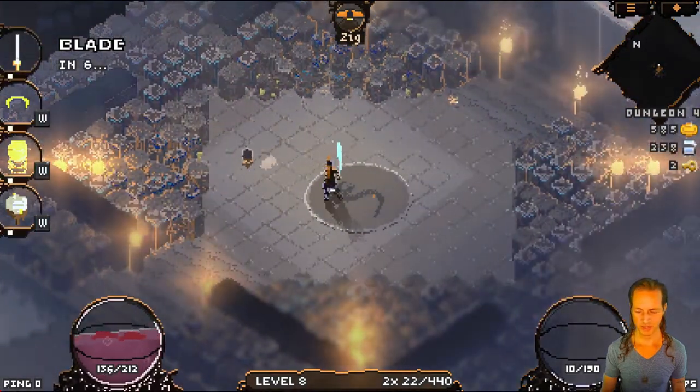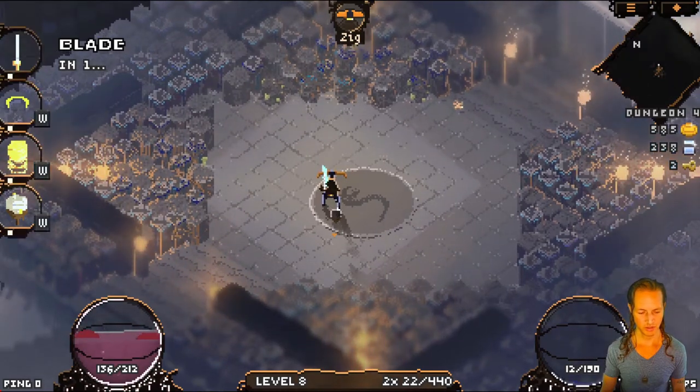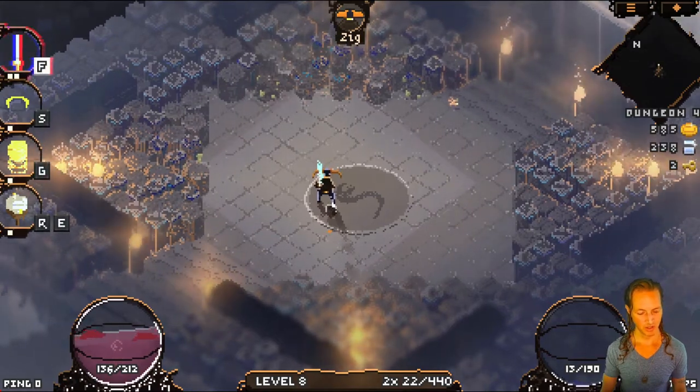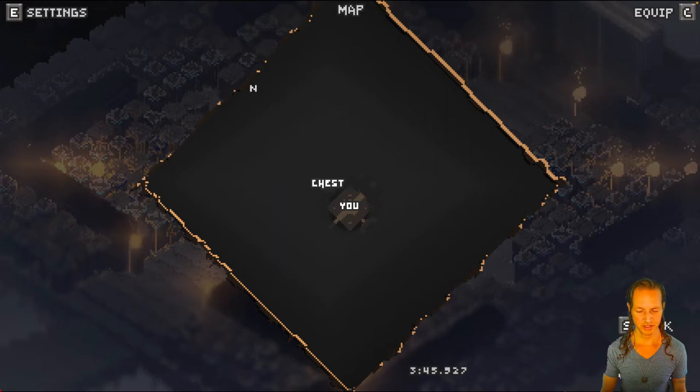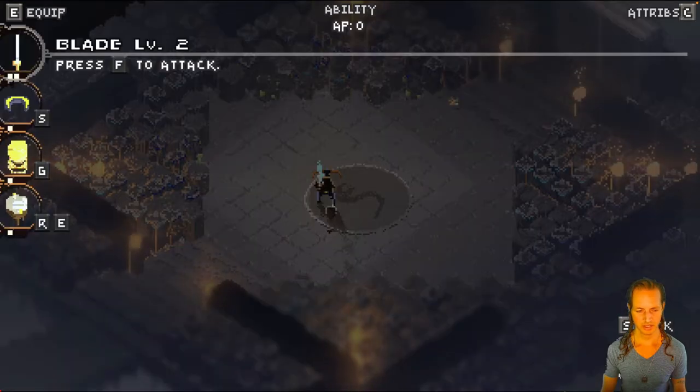We also have some nice improvements to the UI. Look at the UI — we got this nice little orange, bright highlight color on the UI. And if we go into these menus, look at the highlight color there on these menus. It's really nice, looking great.